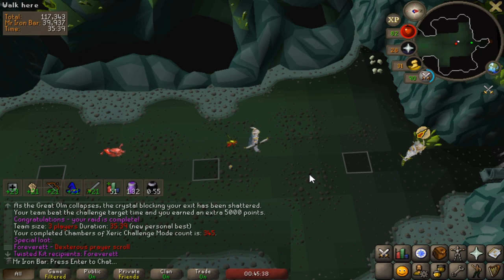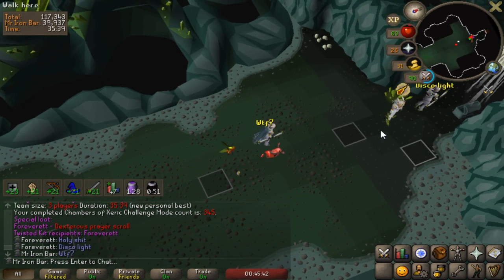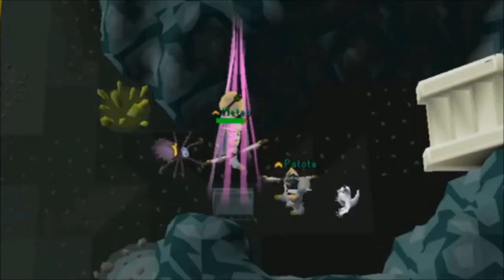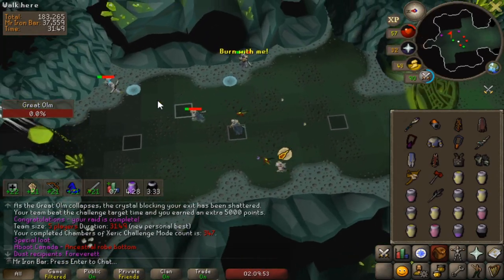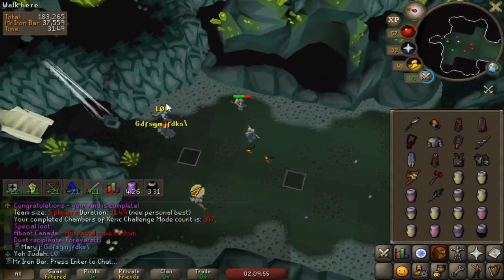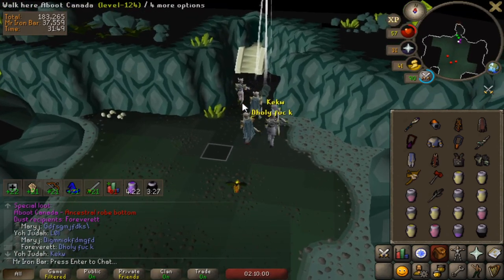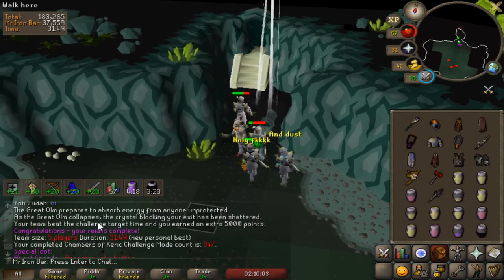Someone also got a kit — no way! He got the disco light, dude. He got a purple light and a limelight. If you get two different things like that, now it changes colors. That's insane. Ancestral robe bottoms and then dust — holy shit.